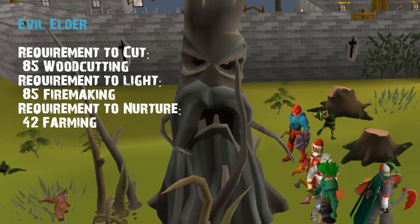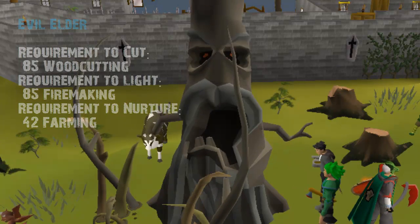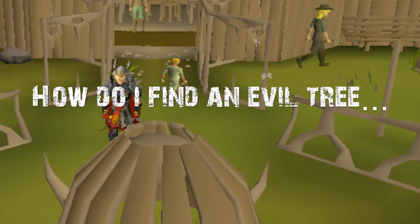And then the evil elder tree requires 85 Woodcutting to cut, 85 Firemaking to light, and 42 Farming to nurture.